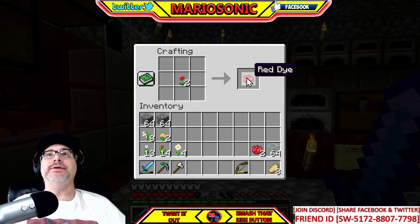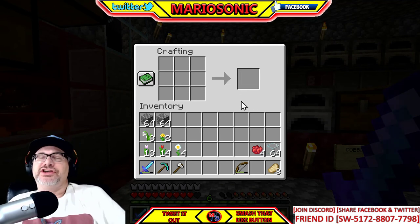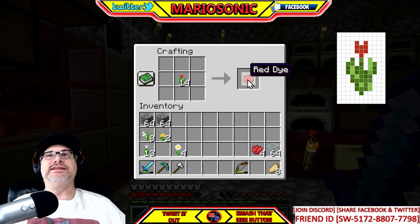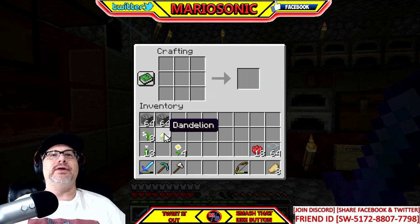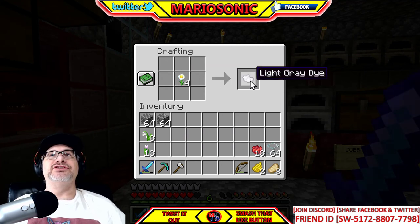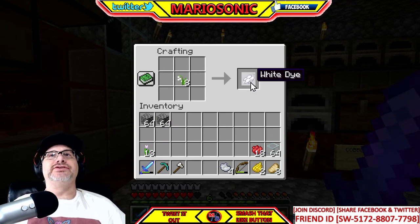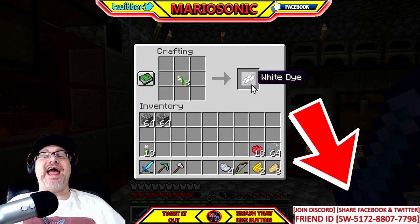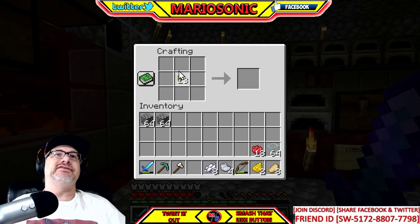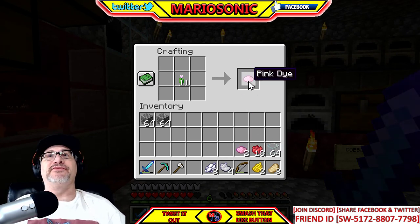Let's make a whole bunch here. You can push shift and left-click to make a whole bunch of red tulips at once. Yellow dye — oh yeah! And I'll show you how to get light gray dye too. Be sure to share this on Facebook and Twitter and join my Discord. With shift you don't have to drag it down one by one — that would take forever.